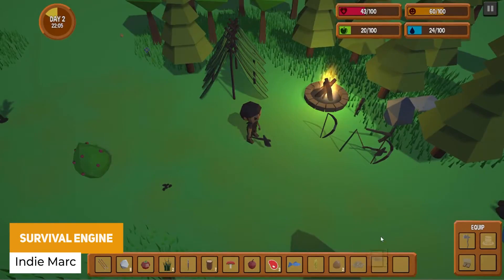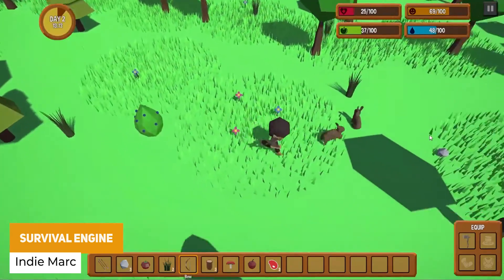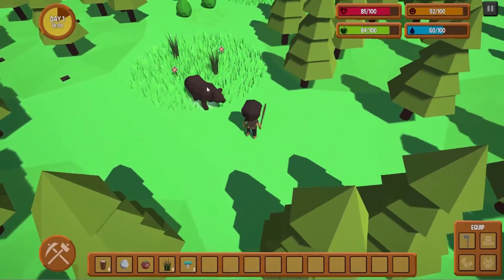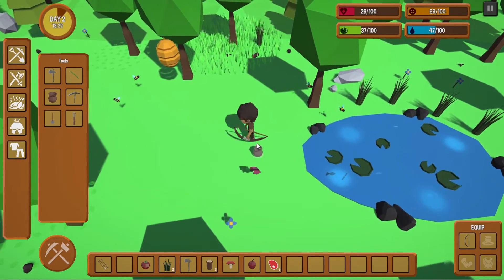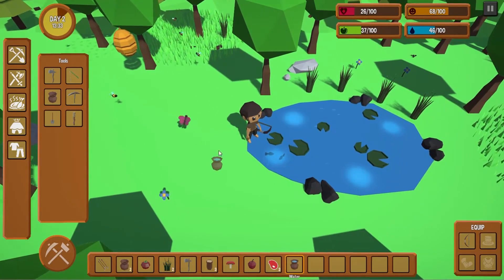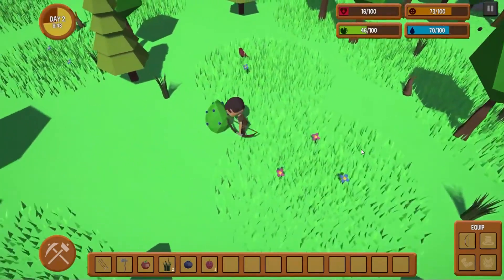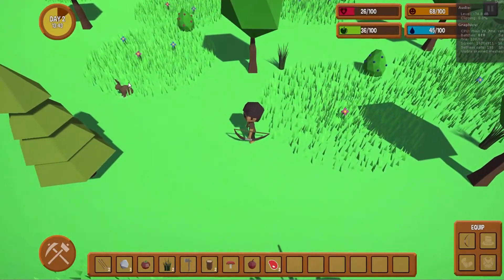The first one is the Survival Engine for crafting, farming and building, which includes a whole bunch of art assets along with everything you need for a top-down, third-person or first-person style survival game with crafting, equipment, resource gathering, character attributes, hunting, farming, eating and cooking, combat, item durability, pets, temperature, game clock, save and load, and loads of other stuff.